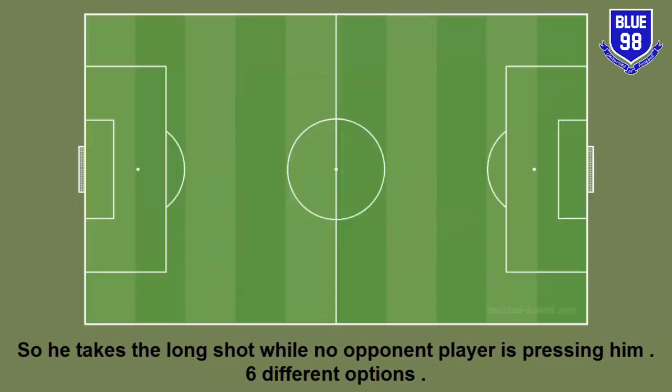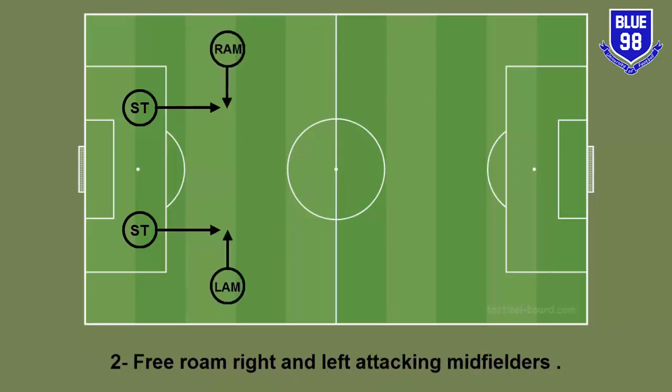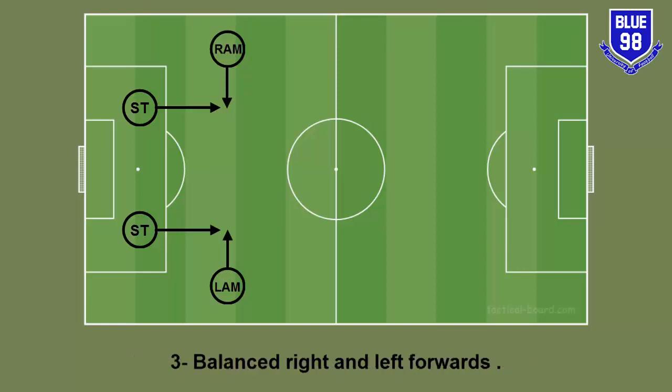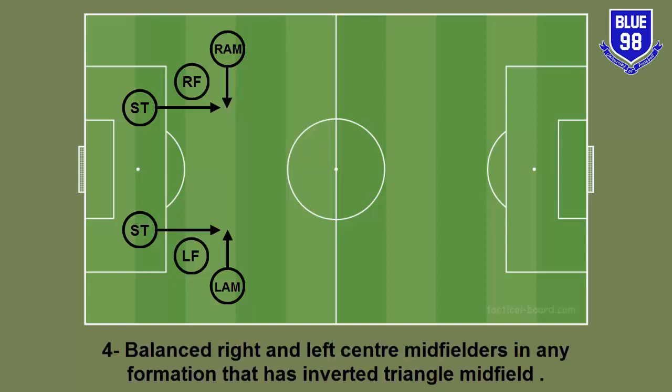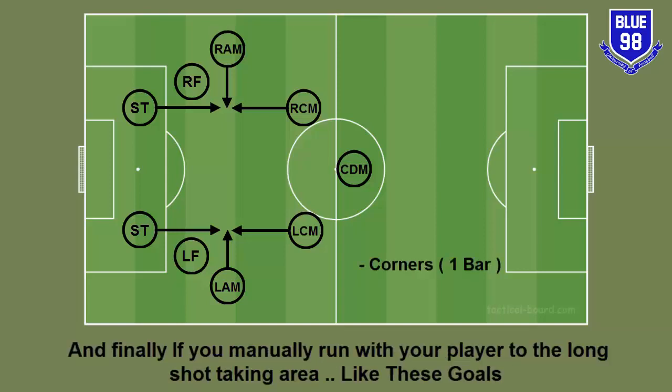Six different options: one — False Nine striker in any two strikers formation; two — Free Roam right and left attacking midfielders; three — Balanced right and left forwards; four — Balanced right and left center midfielders in any formation that has an inverted triangle midfield; five — if you put one bar in tactics for corners; and finally — if you manually run with your player to the long shot taking area, like these goals.